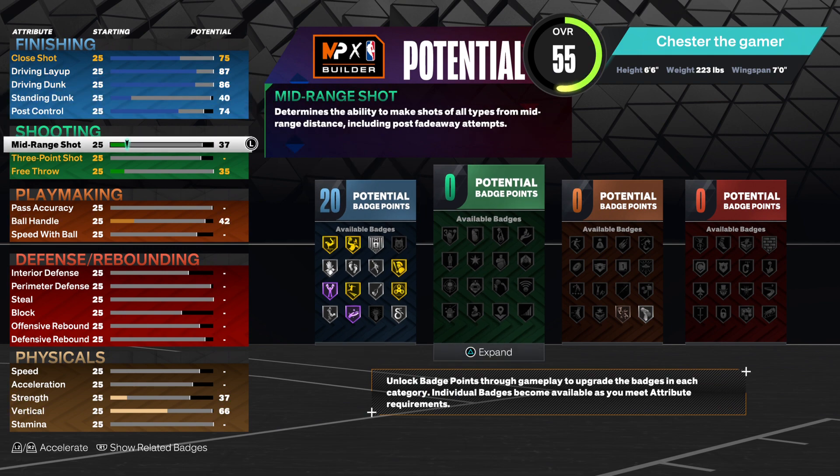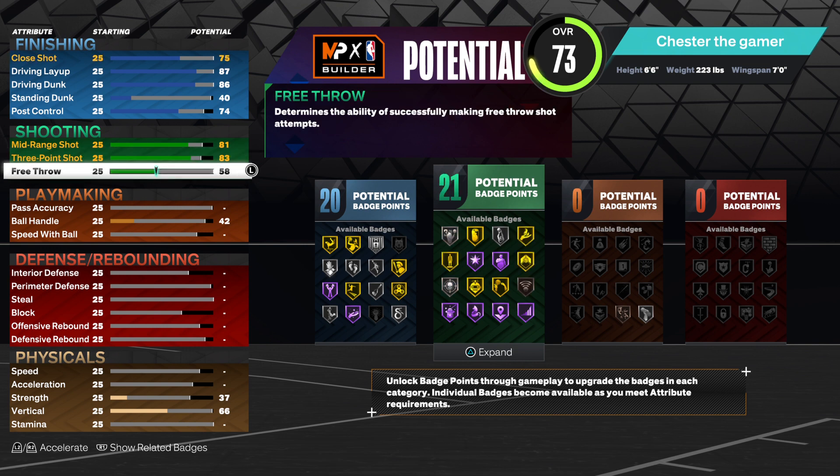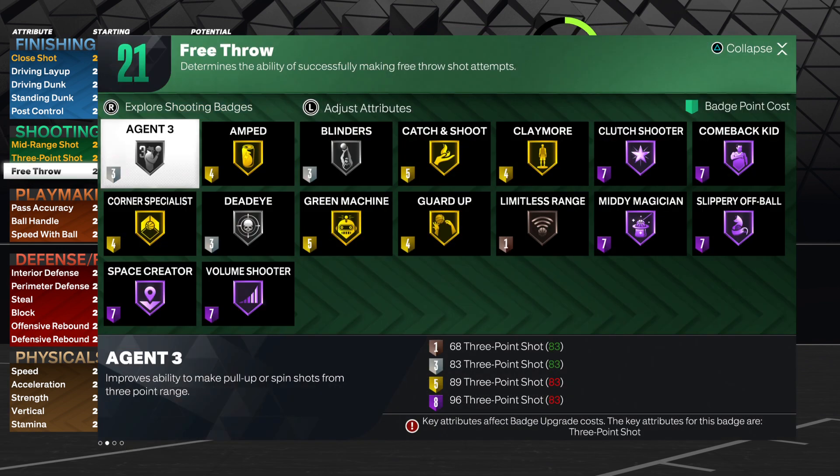Now the shooting: go with the 81 mid-range, 80 three-point, and then your free throw, go with the 69. And then notice the badges you get there, which is not bad at all for a build like this — pretty solid.